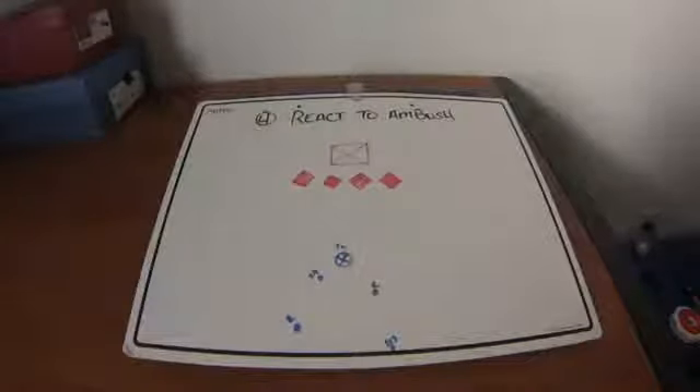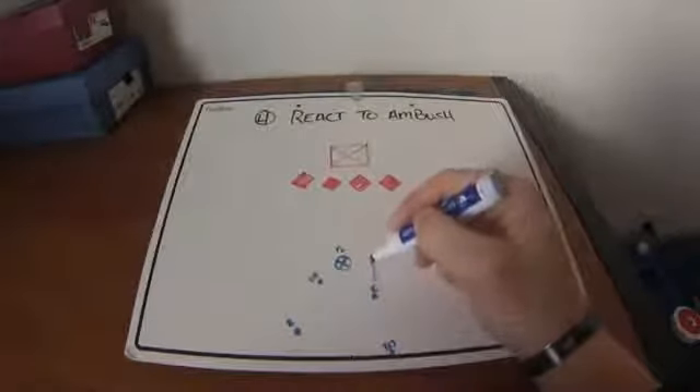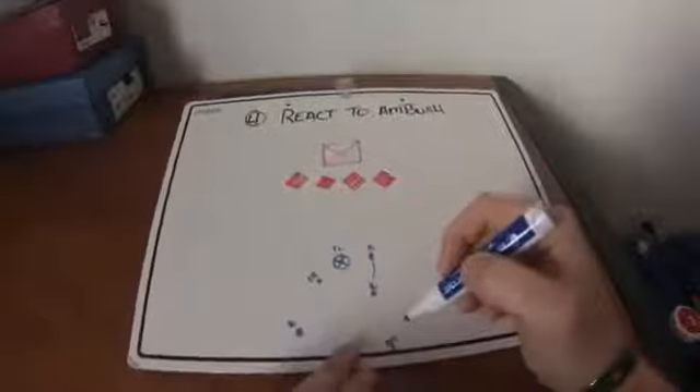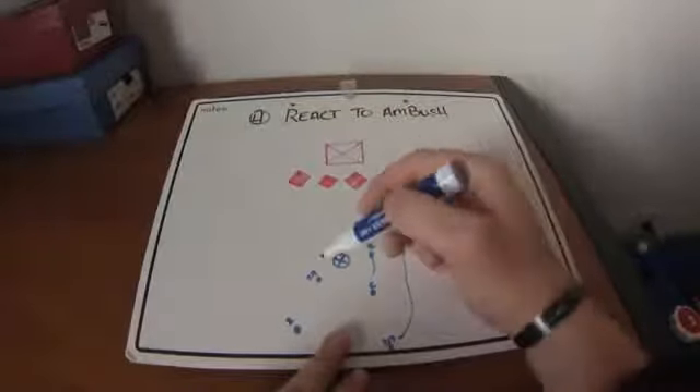The next video is Battle Drill 4 — React to Ambush. React to Ambush is a little different because it's within 30 to 35 meters of the enemy — you are definitely within hand grenade range and so are they. Once the initial ambush happens, everybody gets on line just like every other battle drill to try and gain fire superiority and maintain a base of fire.